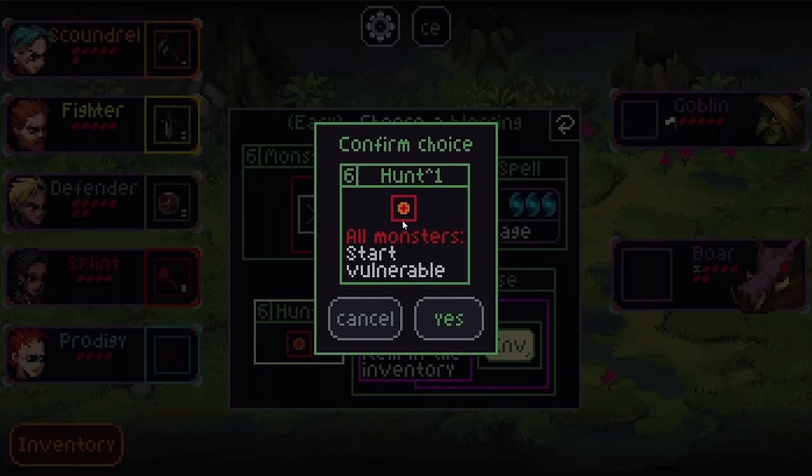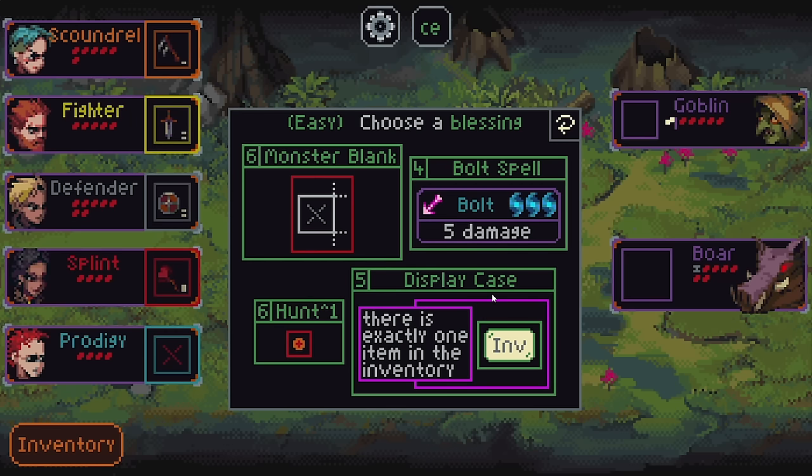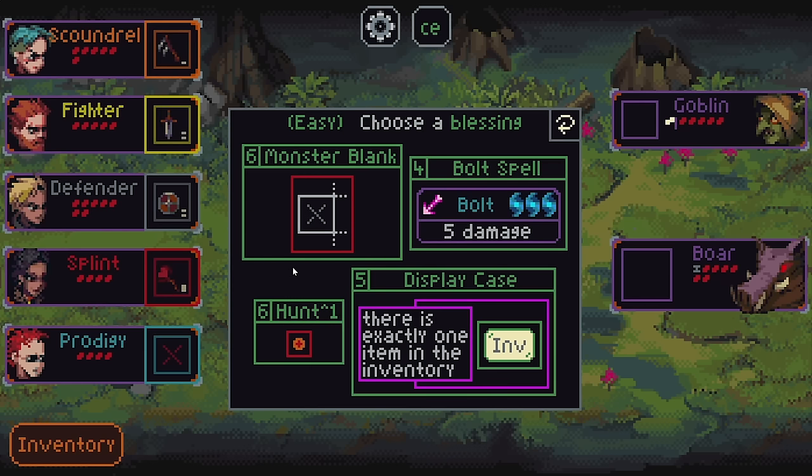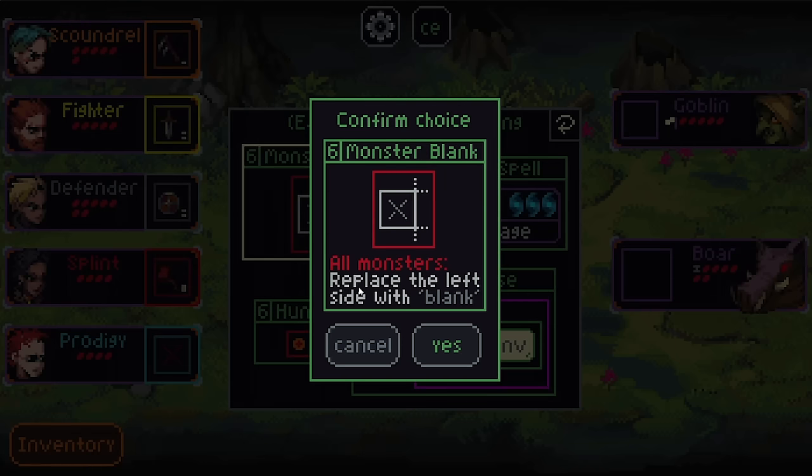All monsters start vulnerable — that's also quite nice. That's basically just one additional damage they would take from every attack. Or there's exactly one item in the inventory — if there's exactly one item in the inventory, all heroes copy all unequipped items. That's a wild one.